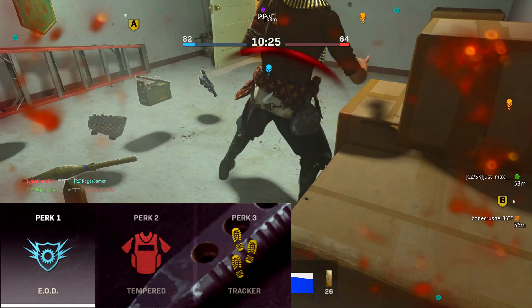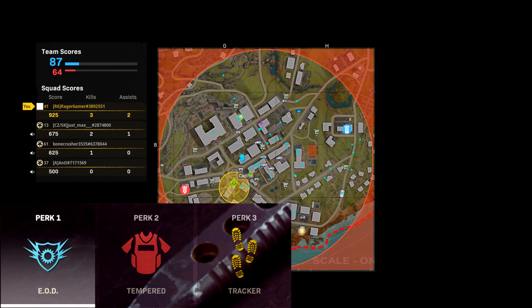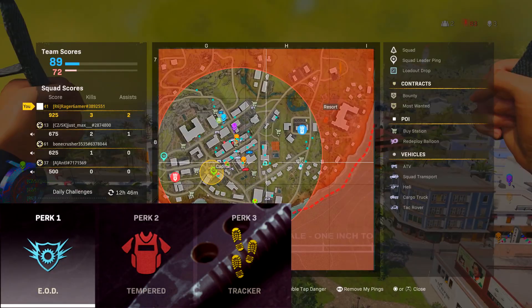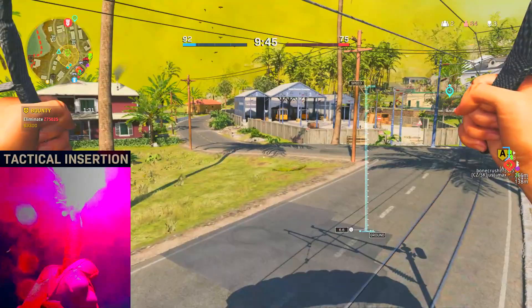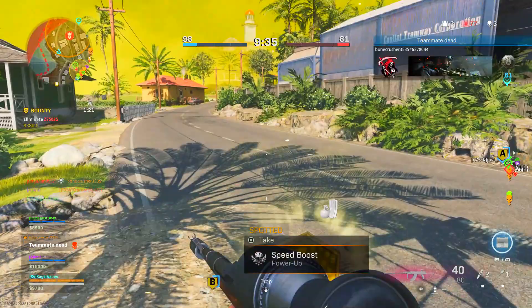For perks, you can put on EOD in perk slot 1 to take reduced damage from non-killstreak explosives. In perk slot 2, Tempered lets you refill armor plates to full with just 2 plates instead of 3, so each plate effectively has more health. For perk slot 3, Tracker lets you see enemy footprints to hunt them down. For equipment, use a Stim Shot for the tactical and Tactical Insertion for the field upgrade — I'll explain why shortly.